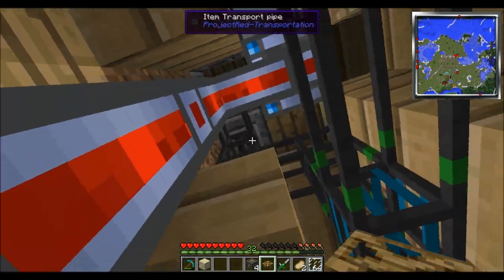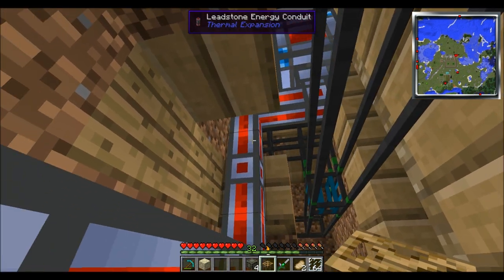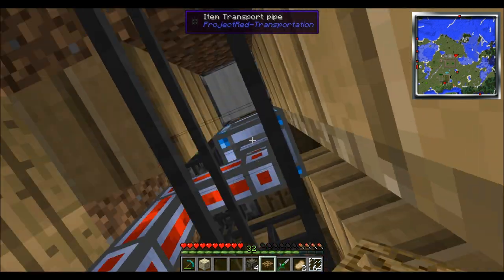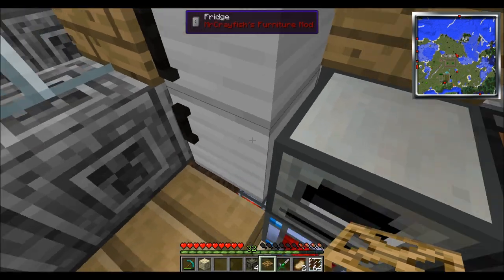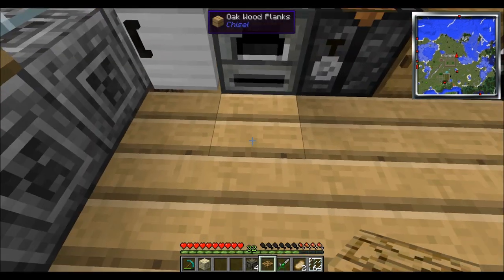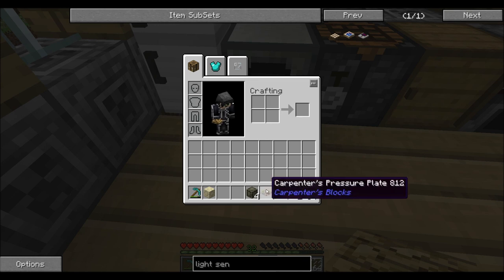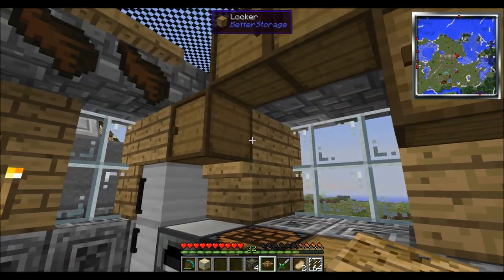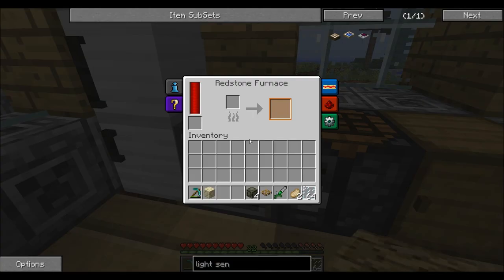We made ourselves an item system pipe, which basically acts as a junction. I'll probably try to put a link down below to the person I got the idea from. This is the kitchen, and there's another Carpenter's Trap Door right there. If we were to break all this down, you would find there's a hole back there for the redstone furnace, which has an energy cell underneath it — and you can see it's running.